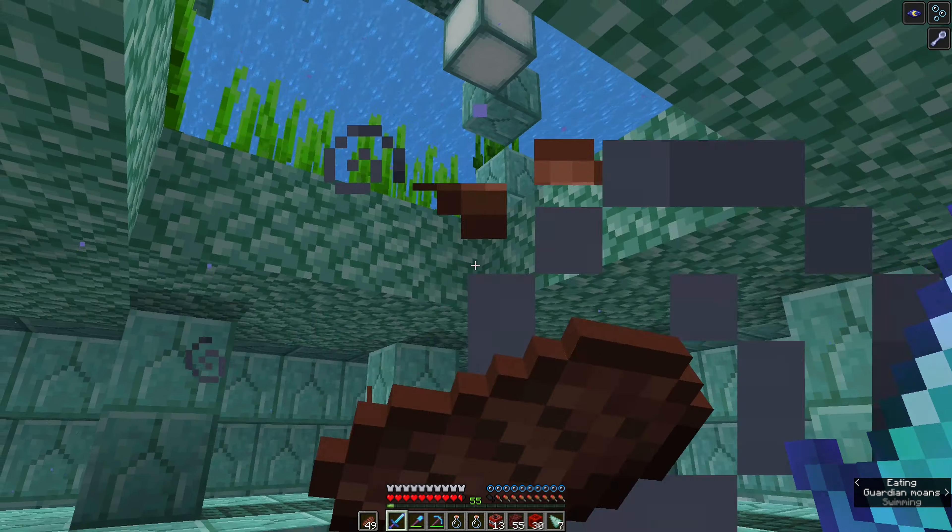30 sponges - actually a pretty decent find. Going to see if we can find the last sponge room. That actually took a lot quicker than I was expecting. Normally it takes me forever to find these sponge rooms, but I think once you've killed enough monuments you kind of get the layout. 60 sponges - not a bad find at all, in fact that's really really good.